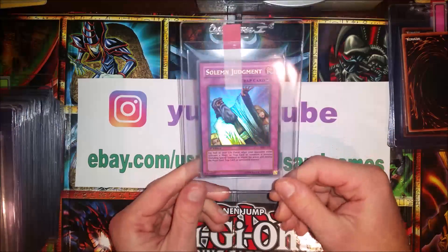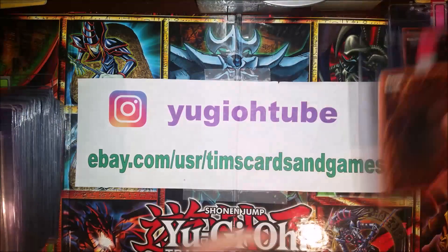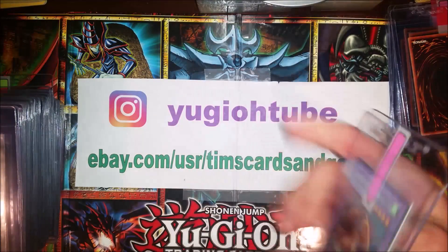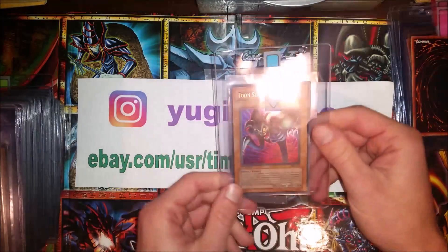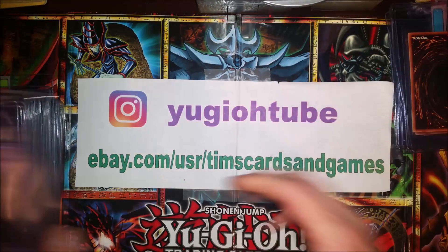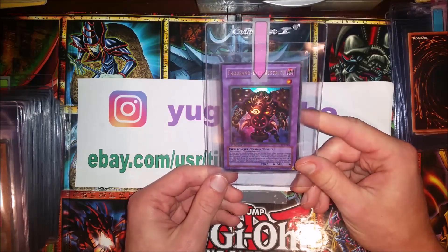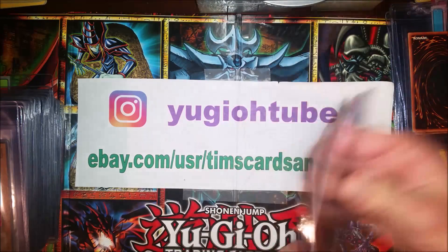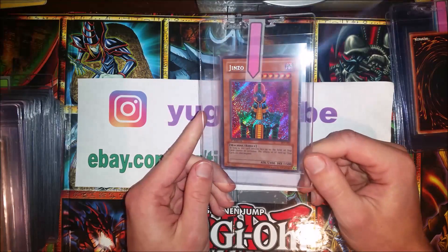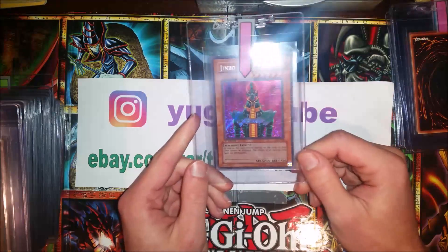Now for Metal Raiders: Solemn Judgment first edition, Metal Raiders. Thousand Dragon first edition, Metal Raiders. Magic Ruler — Toon Summoned Skull. Pharaoh's Servant: Thousand Eyes Restrict first edition. And Jinzo — this is one I really want in a gem. Jinzo first edition.